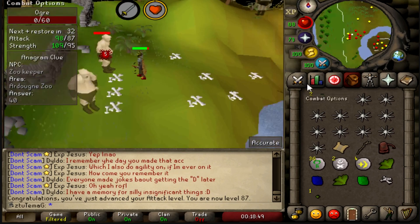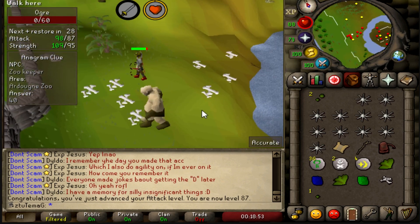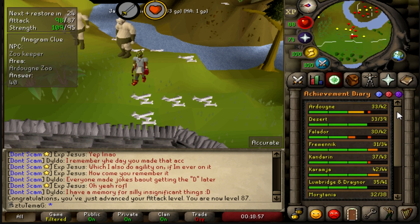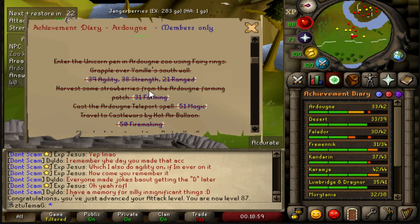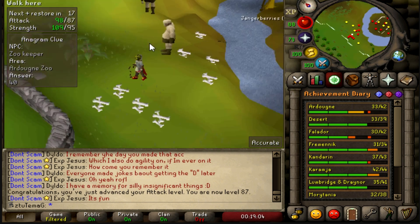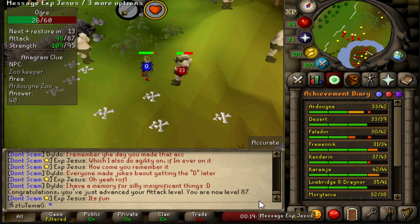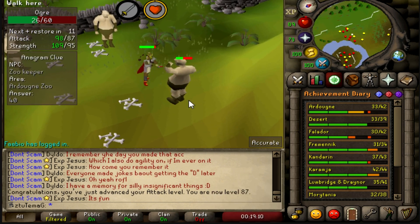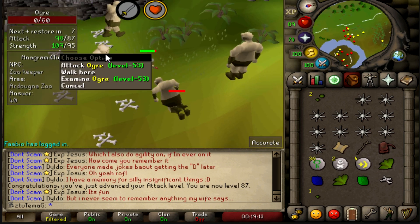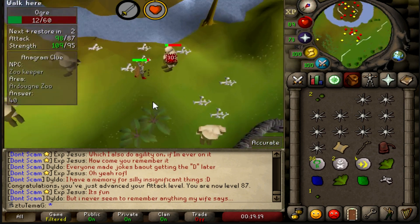87 attack. You might be wondering why I'm killing Ogres. I am trying to do the Ardougne Hards section and I have to pick some Poison Ivy Berries, so I need a Poison Ivy Seed. I've been killing these for 19 minutes and they still haven't given me one. It's uncommon on the drop rate. Still 113 combat though.